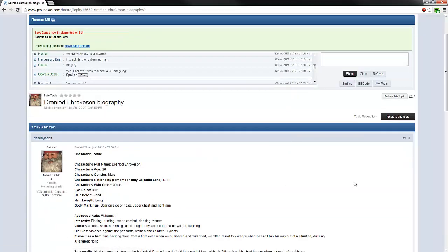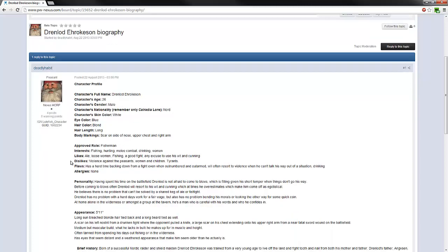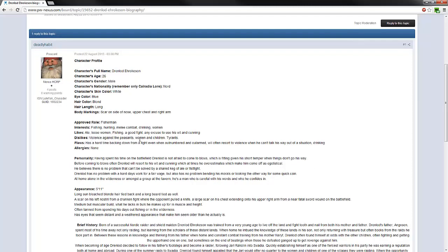This is all a character that I wrote up completely myself. Character's full name: Drenlod Arrokusen. Age: 26. Gender: male. Nationality: Nord - only Calradia lore. Skin color: white. Eye color: blue. Hair color: blonde. Hair length: long. Body markings: scar on one side of the nose, upper chest, and right arm. Approved role: fisherman. His interests are fishing, hunting, melee combat, drinking, and women. He likes ale, loose women, fishing, a good fight, and an excuse to use his wits and cunning. Dislikes violence against peasants, women, and children, and he dislikes tyrants as well.